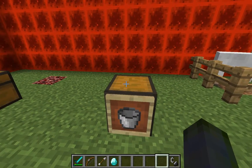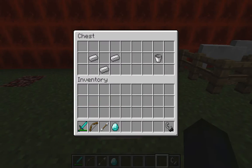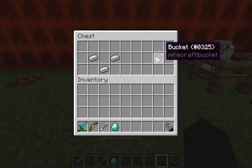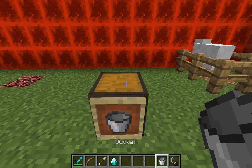So now we're on to the bucket I referenced. All you need is three iron in this pattern. And you can use this to pick up any liquid. In mods this is really useful, but in vanilla Minecraft it's mostly water and lava that you will find this to be useful for.